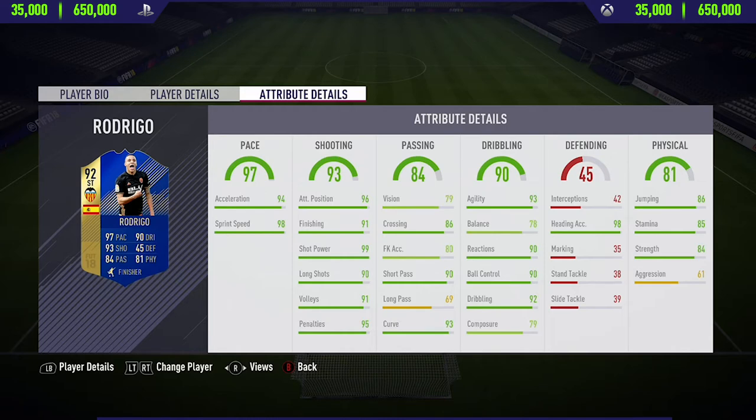Looking at the pace stat, he's got 92 acceleration and 98 sprint speed, so absolutely insane stats there. He's got really nice shooting stats as well — really good finishing at 91, and really good shot power.